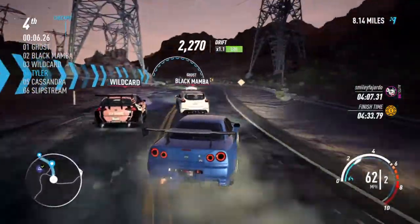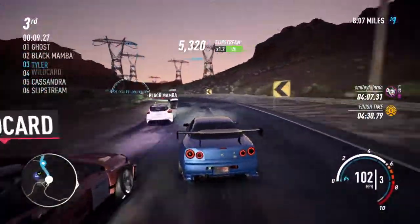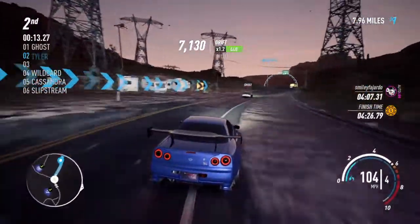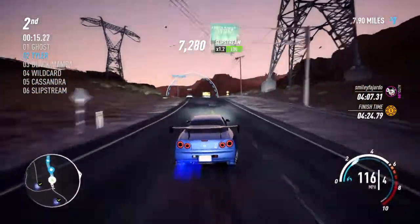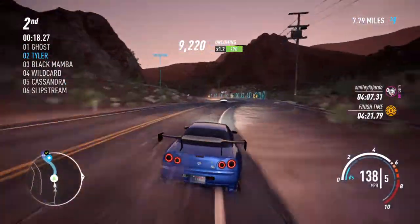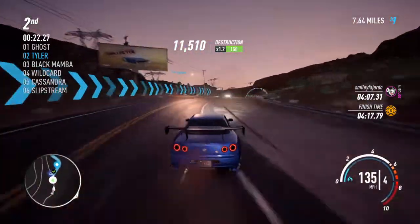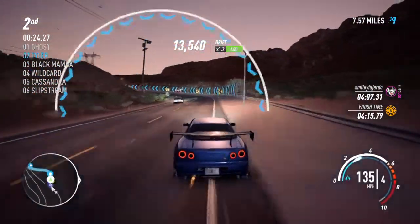Look at that 350Z with the Rocket Bunny kit — yes sir! Let's see if we can get in front of these guys. They look like they're the crew from the Silver Six, or whatever their name is. Ghost is being a little bold here, trying to get into first place the whole time.